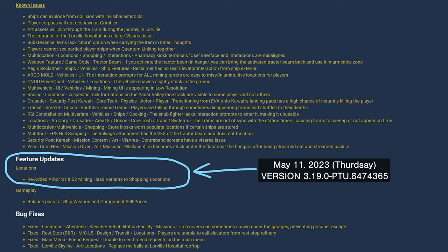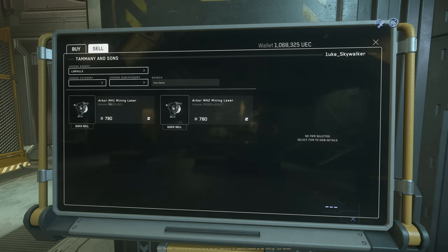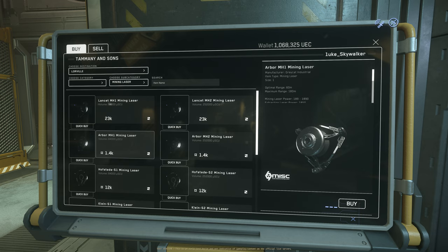As I was editing this video, a new PTU patch dropped. The patch notes say they re-added Arbor size 1 and size 2 mining head variants to shopping locations. So I'm making a correction: we can now buy and sell these stock mining heads. The price for Arbor 1 and Arbor 2 is only 1,400 AUEC to purchase and 780 AUEC to sell. I'm not sure if this is intended or if CIG simply forgot to add a zero — we'll see when 3.19 goes live.